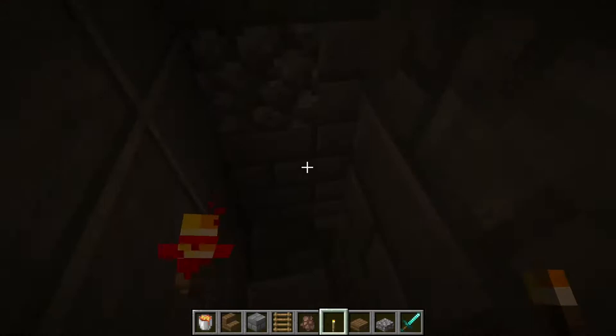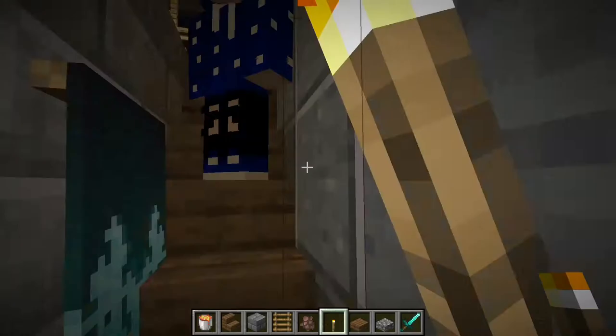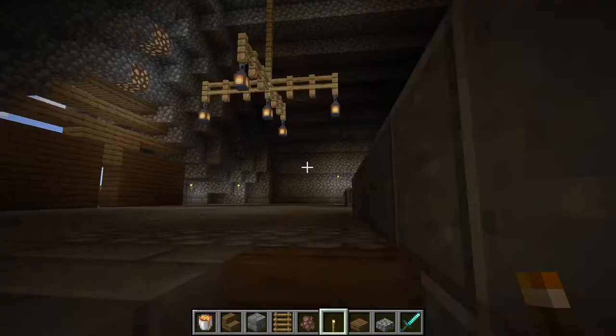Here are the beds where the soldiers would sleep — a two-story bed. Here's the dungeon; if you go down it's not very good lighting so the prisoners can't really see anything and they spend their time in the dark so they cannot remember what light feels like. You can see skeleton heads and zombie heads of our past prisoners.